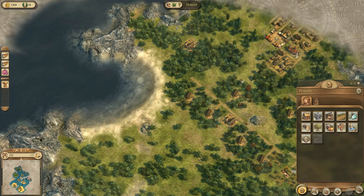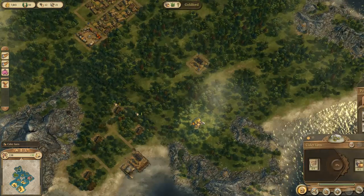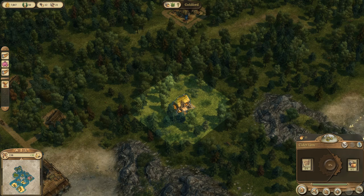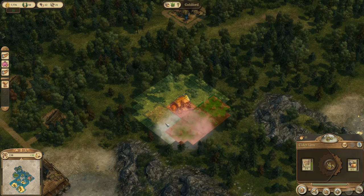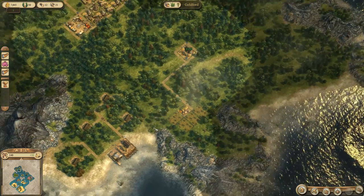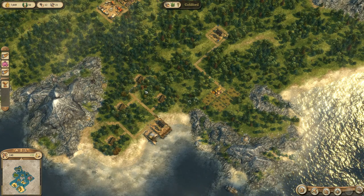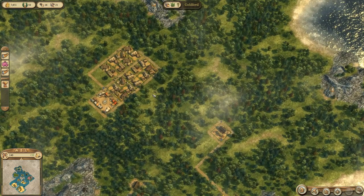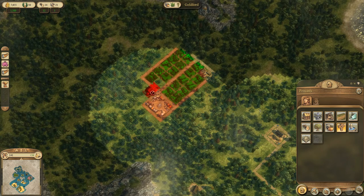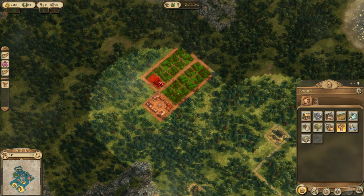Our cider farm now needs fields to work — orchards. We can manually construct them or press cultivate for automatic placement, but I like to create the fields myself so I can select exactly where and with what rotation they need to be built to maximize space. One cider farm should do us for now. And then we need a chapel — I'm going to construct it right over here. It doesn't cover all of the peasant houses sadly, but it will have to do. It costs 12 wood and 5 tools.